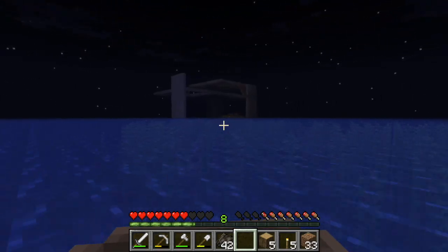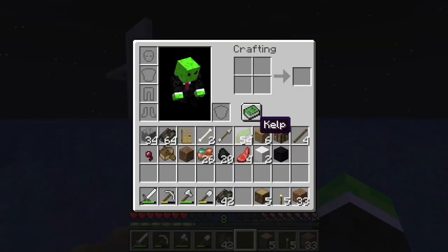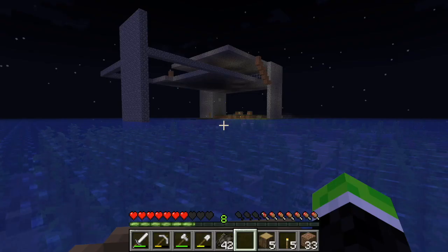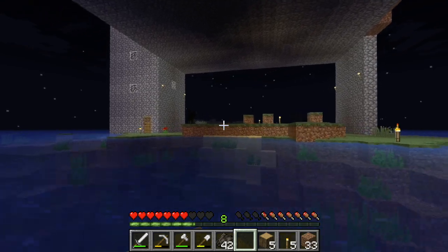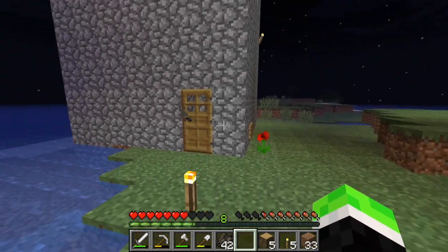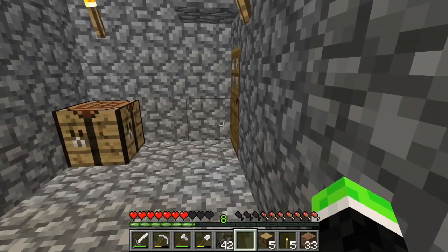But yeah, that was so successful, this trip. It took like five or six minutes. But I have a piece of coarse dirt, I have wool, and I have coal. So I got more than what I wanted, to be honest. It looks like the mobs are not spawning anymore, which is amazing. So my torches really did work. For a second I thought that torches didn't do anything to prevent mobs spawning, but I guess I was wrong.